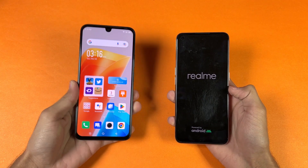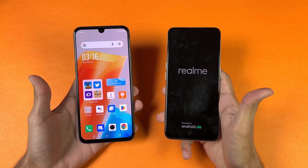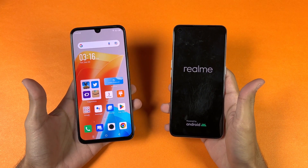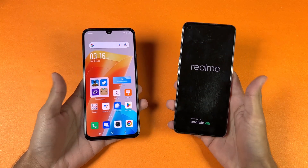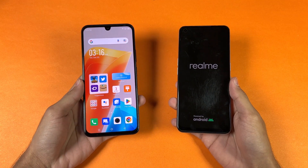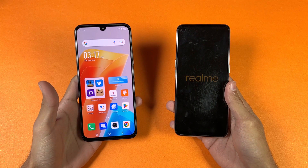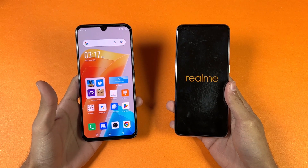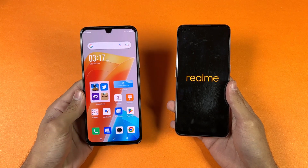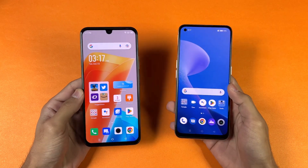This phone has beaten every single phone in this price range. Realme is still on the Realme logo, taking a lot of time. The Snapdragon 680 is not as good as the Helio G99 when it comes to booting up speed. Now the Realme is also done, and you can see we have about a 20 to 30 second difference between these two devices when it comes to powering up.